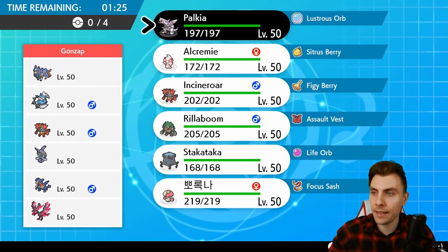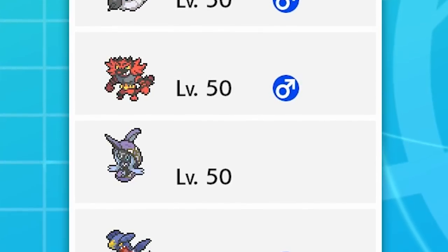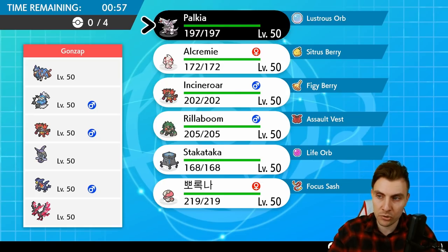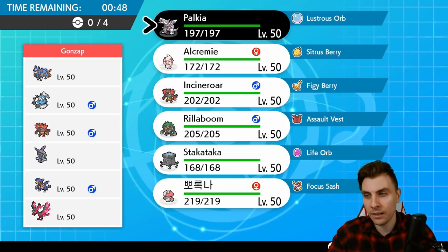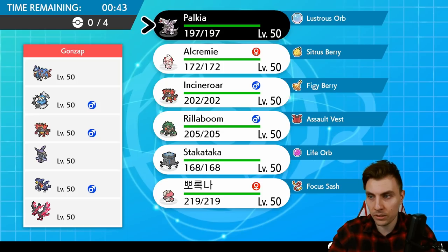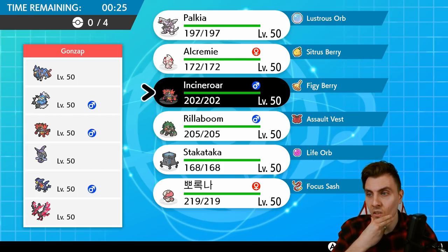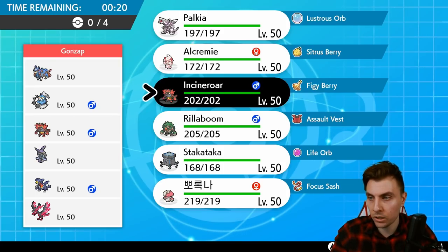Next match is against Gonza, playing a team of Zacian, Thundurus, Incineroar, Tapu Fini, Garchomp, and Galarian Moltres — some nice picks here. A combination I commonly think about with Zacian is always that Galarian Moltres; they complement each other very well and you don't see it too often. Zacian with Thundurus makes a lot of sense too. One thing to point out is that my opponent's team is pretty weak to Trick Room — if it goes up, they don't really have Pokémon that function super well in it. Tapu Fini definitely gives Palkia a hard time, but my opponent doesn't have many ways to stop us getting Trick Room up.